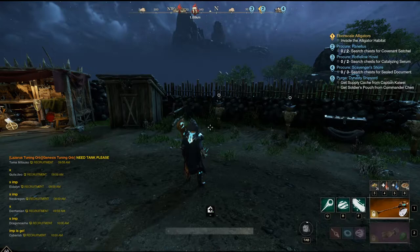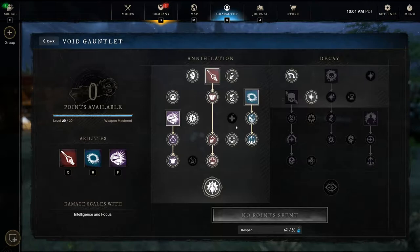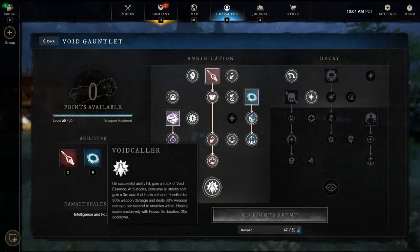Now that we understand the life staff buffs, we need to look at our secondary weapon — the Void Gauntlet. First, there's Empowering Proximity, which gains an empowering buff when casting abilities within five meters of an enemy, increasing damage by 10% for five seconds. This stacks up to three times, so you or whoever is within five meters of an enemy can get this buff, giving 30% more damage — which is very strong.